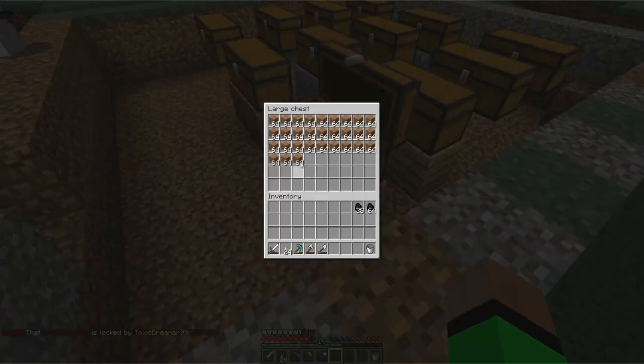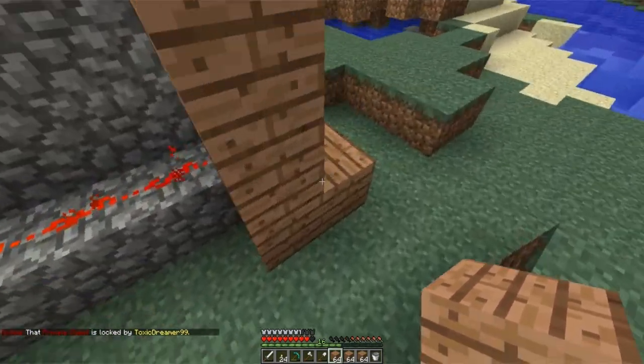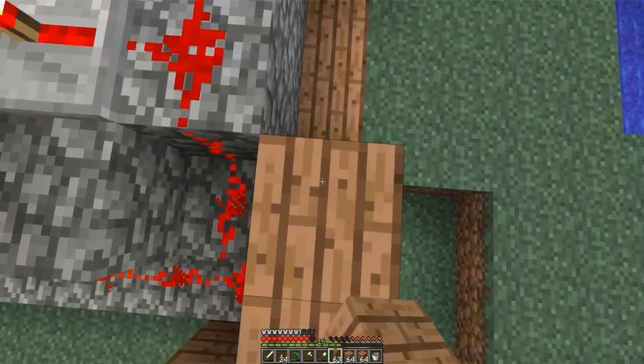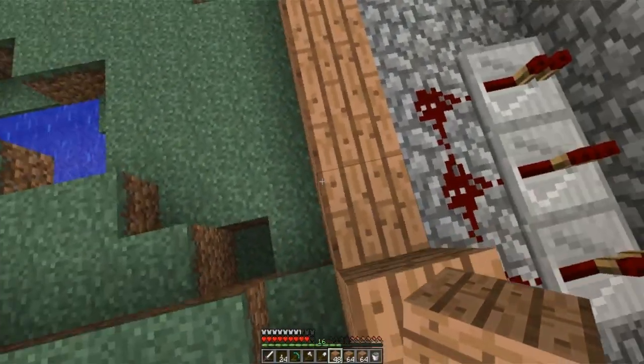So what we've basically been building off camera — we started off camera — is our storage room. We took everything building-block wise from the chests. Actually got some stuff left. We got a lot of stuff in all those chests.